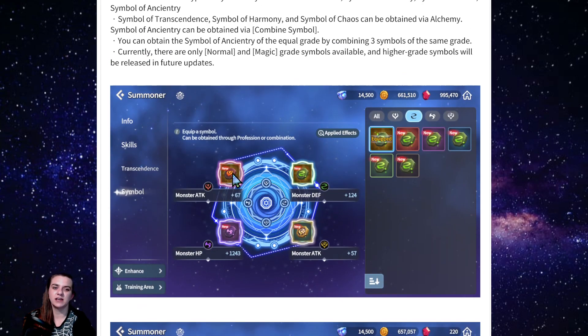One pet peeve I have is they show legendary and hero tiers when we're only getting the gray and the green right now. The other thing I have beef with is I really think this is a misprint, because red is always attack, purple's always HP, and green's always defense — that's how the colors have already worked for the gems.